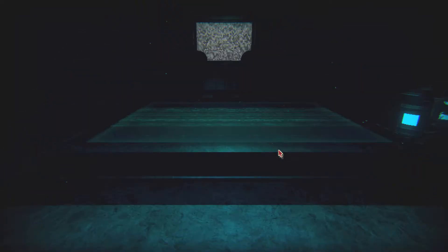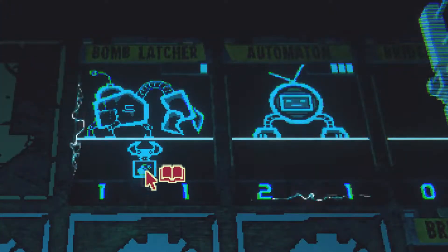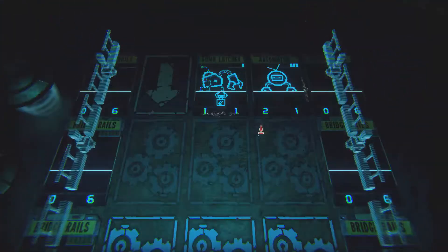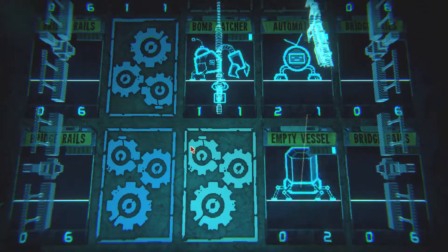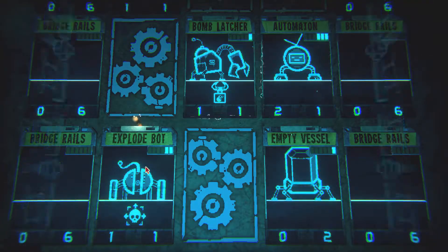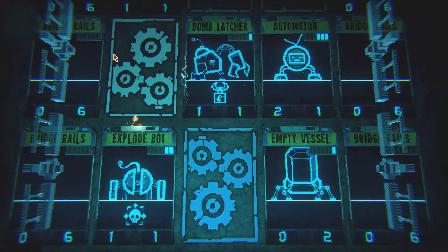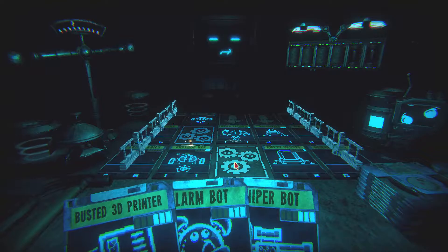Let's go over here to the next fight. Back on a bridge. What do we got? Bomb Latcher, Automation. Can't really do much except put you down. We'll go ahead and block the automation. I'm gonna put Explode Bot down — they're gonna trade. We'll get rid of the bridge rails — wait, no. I think these slide down. We'll get in damage on my side, they'll trade, and we'll get rid of the Bomb Latcher. Bomb Latcher will probably put it on automation.